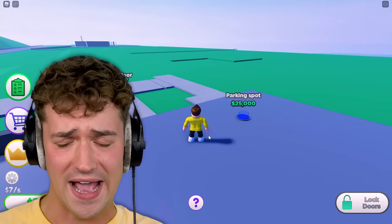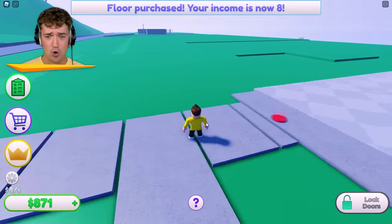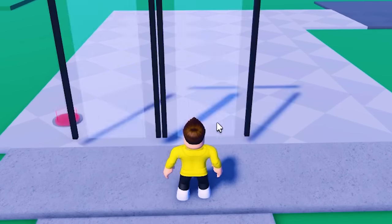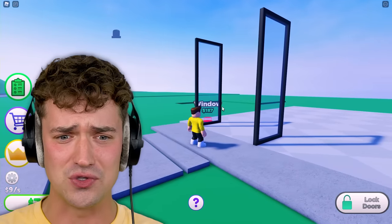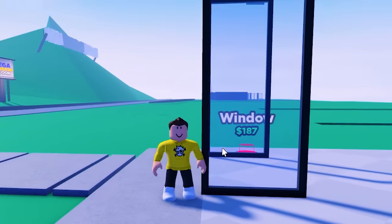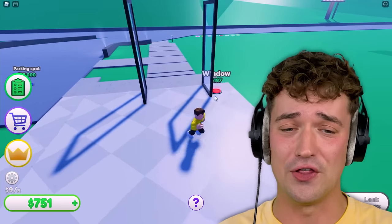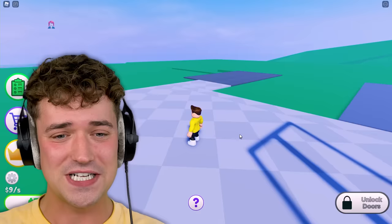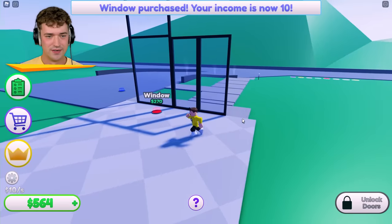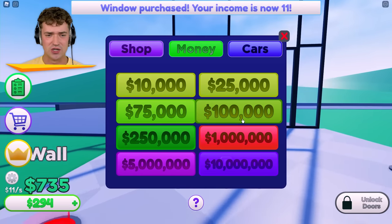A parking spot is 25k — I can't afford that yet. So let's get the floor going. And a door, of course. Those are huge doors, they're making me feel really small. Look at how short I am next to my doors — this is embarrassing. We don't want just an open door thing going on, we can lock them. We're safe now, nobody can break in! Windows! These windows are so sick looking.